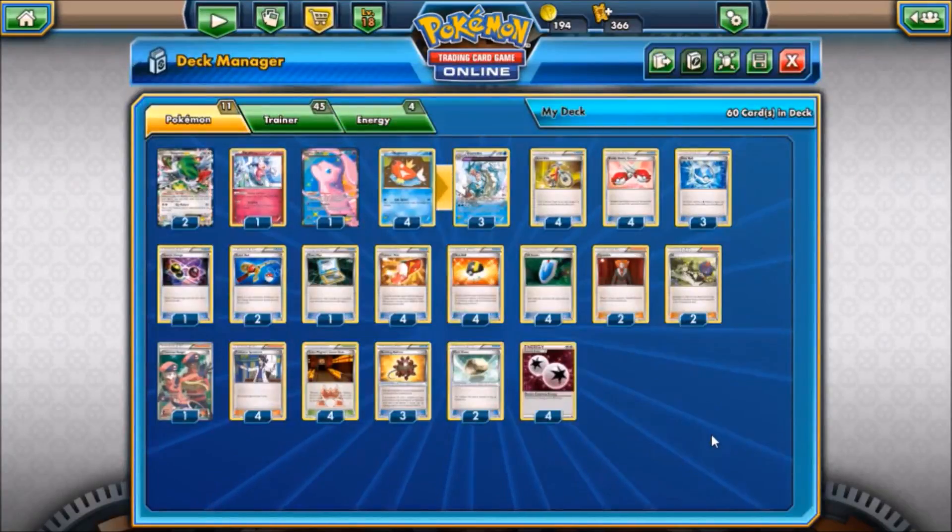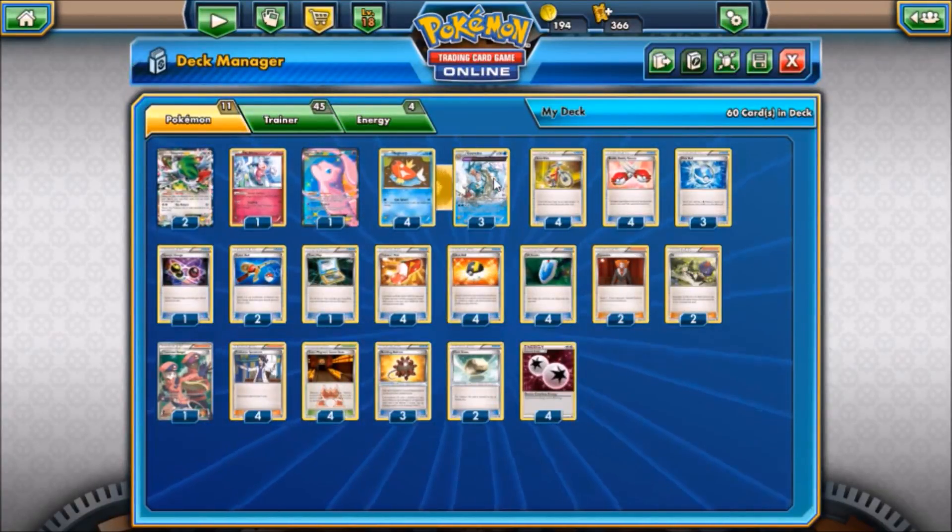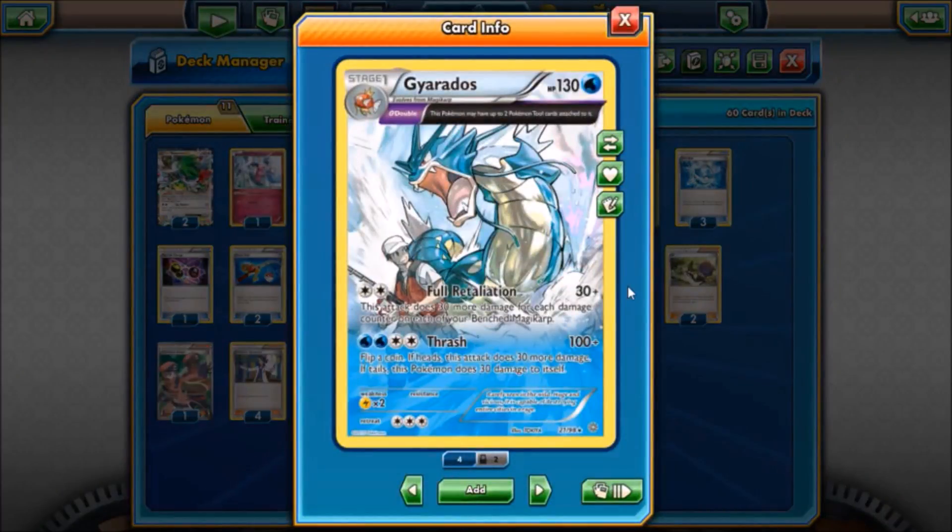What's up YouTube, it's Heretic here, welcome back. Today we are looking at a Gyarados deck. This deck revolves around the Gyarados from Ancient Origins with the Ancient Trait Theta Double. The Ancient Trait doesn't really mean much — it's just the attacker of choice. So aside from having badass artwork, this card for two Colorless does Full Retaliation, which does 30 damage plus 30 more for each damage counter on each of our benched Magikarp. He does have a second attack but we don't use it — we don't play Water Energy.